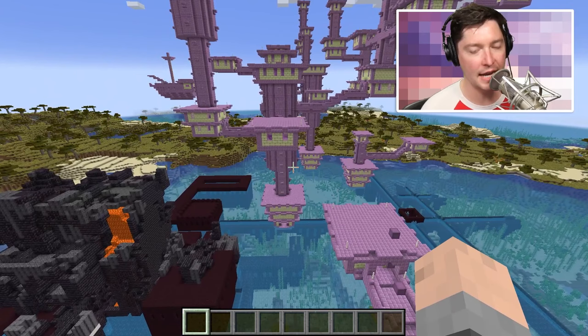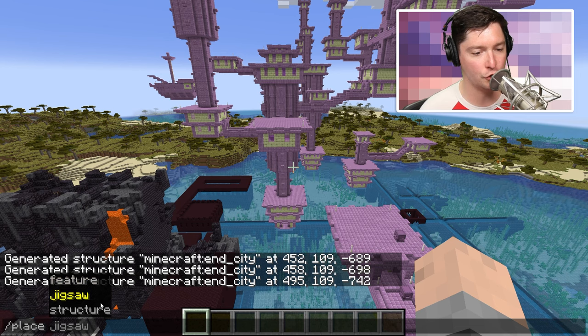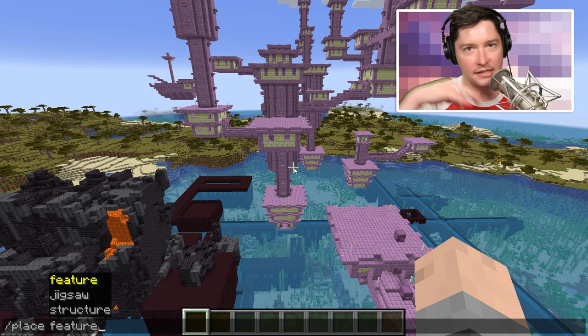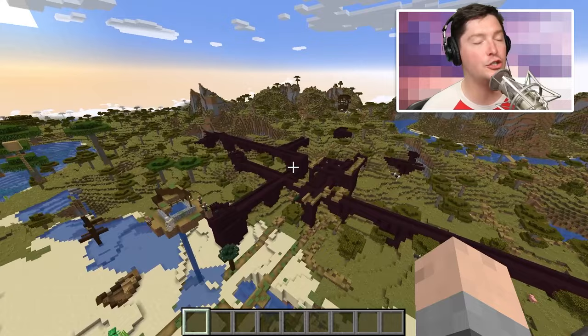So let's go ahead and take a look at it. First, when you type out slash place you have three different options: feature, jigsaw, and structure. Feature is basically a feature inside of world generation — not a city or a bastion remnant. This is a feature of world generation.